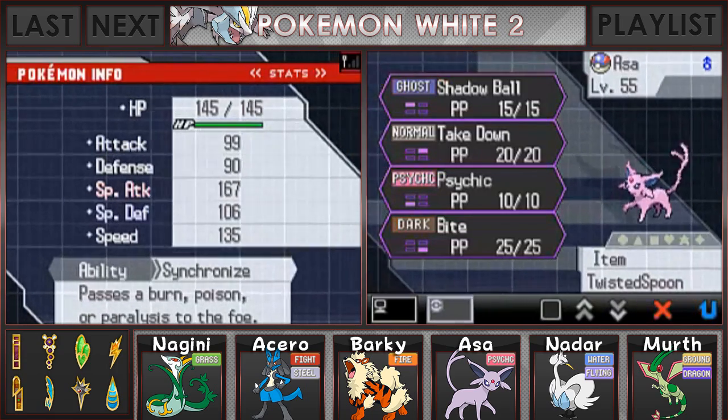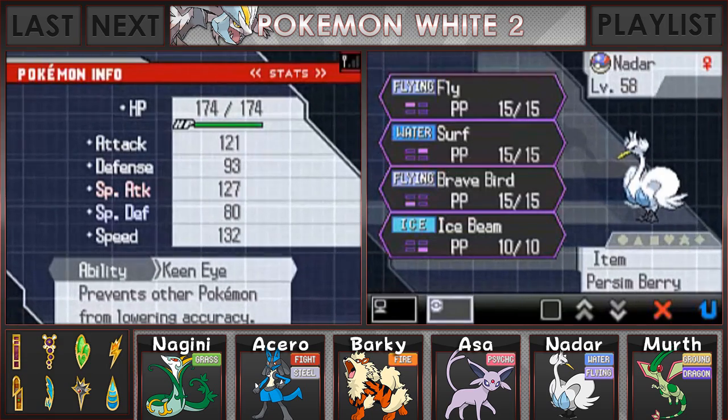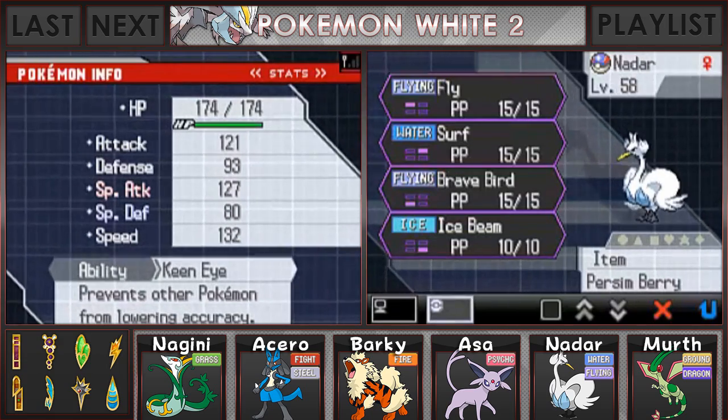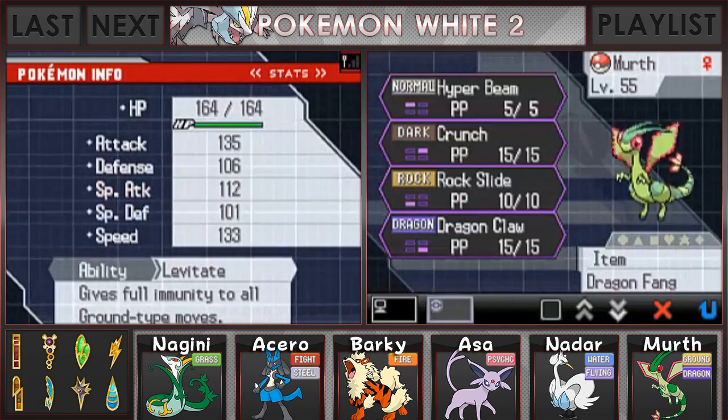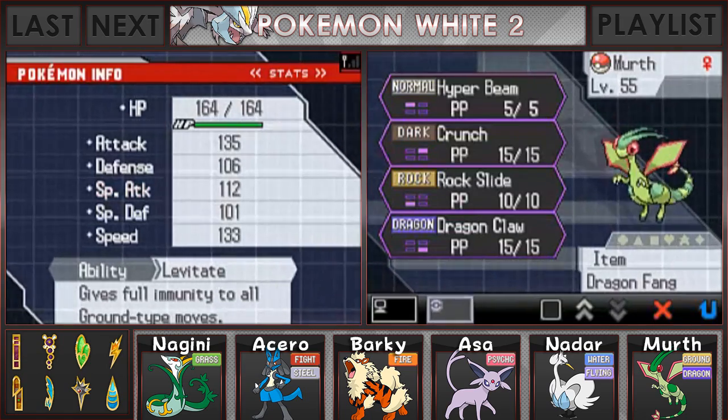Aza is going to be going in with Shadow Ball, Take Down, Psychic, Bite, and the Twisted Spoon. Nadar is going to be going in with Fly, Surf, Brave Bird, and Ice Beam with the Persim Berry. Mert is going in with Hyper Beam, Crunch, Rock Slide, Dragon Claw, and the Dragon Fang.